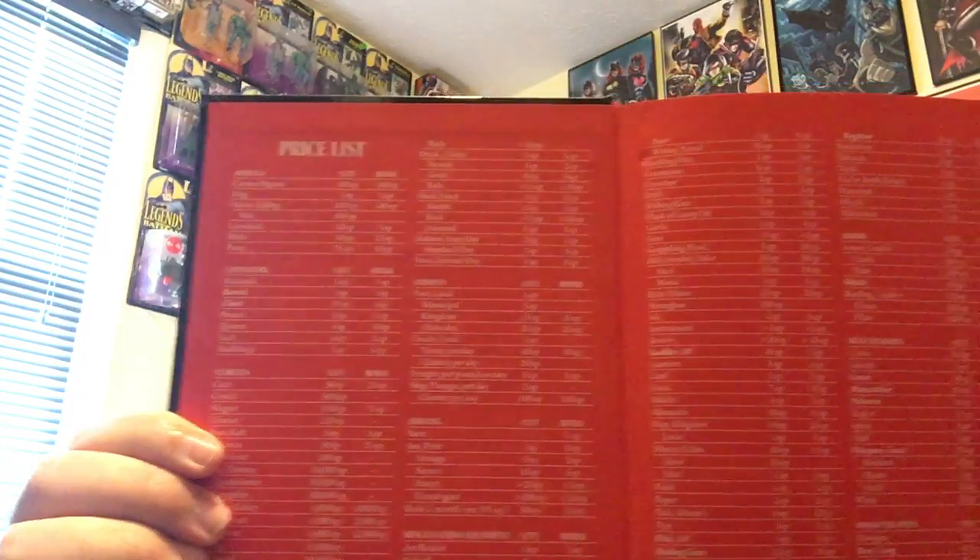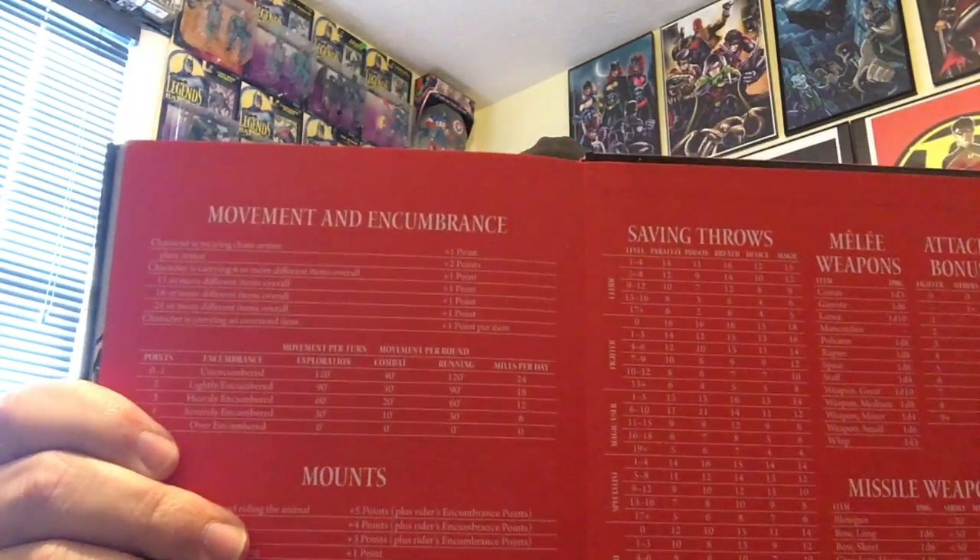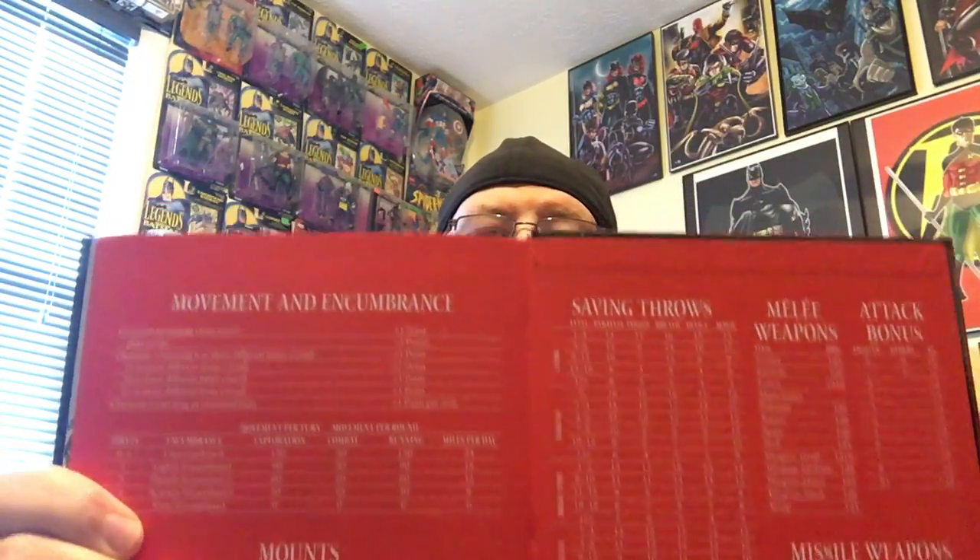If you take the cover and flip it open, one of the things they did is put the price list of all the items, separated out by market — so it can be rural or urban with different prices. And on the back, they did the same, which I thought was a great use of space. That's all the stuff you're going to need as a dungeon master — your quick reference tables, all that stuff. So the layout: very good.